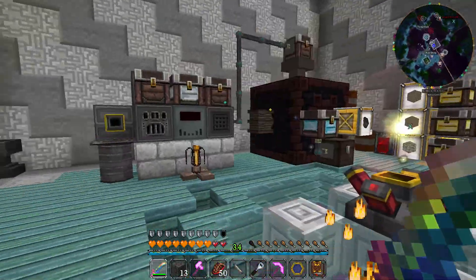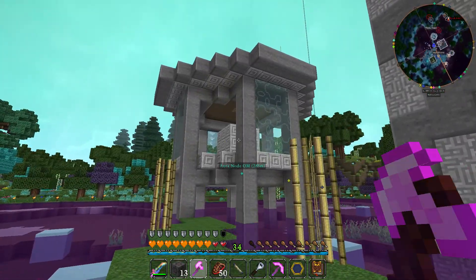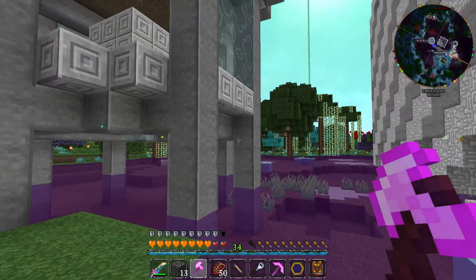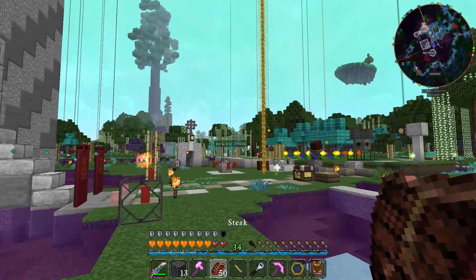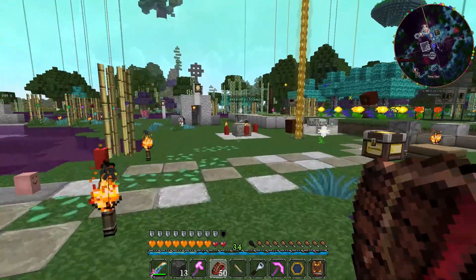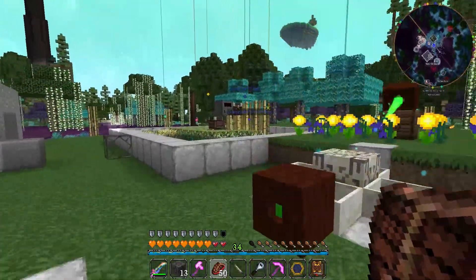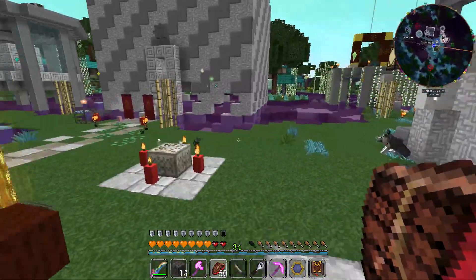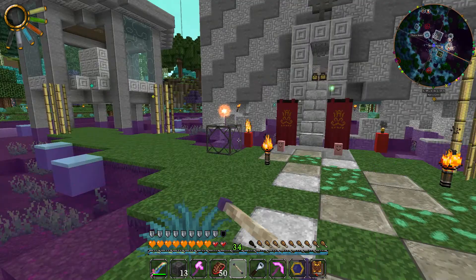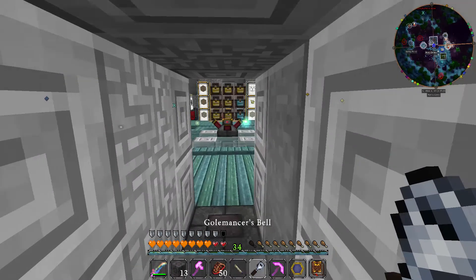Today what I want to do — you'll see I have a little building here — is eventually run quarries, but because I've been focusing on magic so much I don't have a lot of technology or power. Basically I've been running things on charcoal. This farm is the extent of my technology, and I've been running it by physically chopping down trees and making charcoal. But what we can do is use Thaumcraft to automate it.